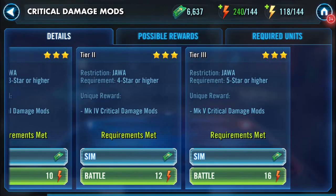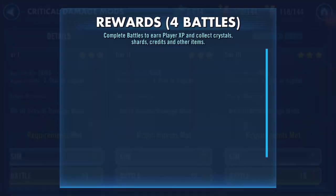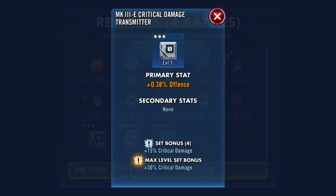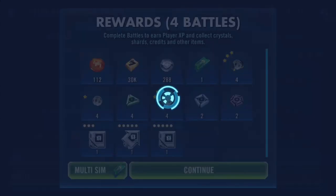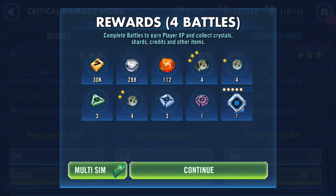Not feeling it from crit chance, so let's have a crack at crit damage instead. This is where I was living in regards to mod farming — offense, offense, offense. Of course it's an offense square, it's always going to be that. This could be a multitude of things including critical avoidance or accuracy. I think a couple of purples there.